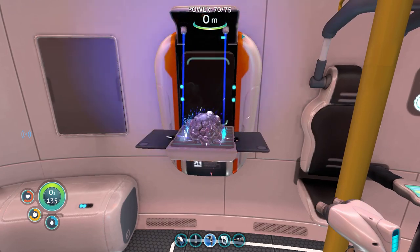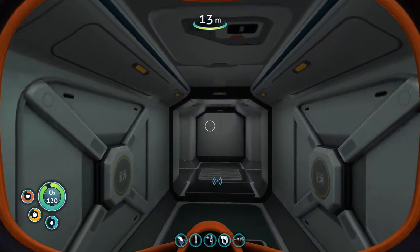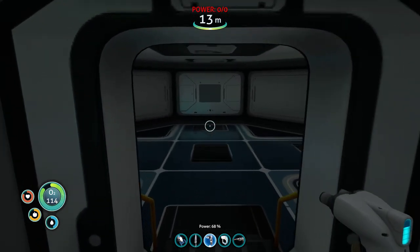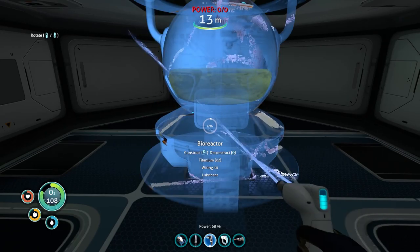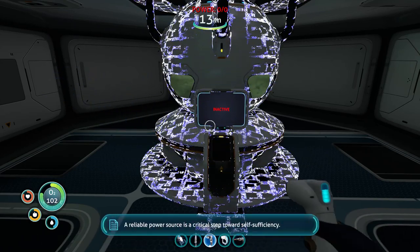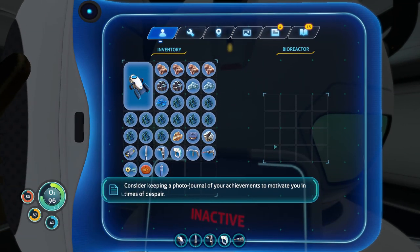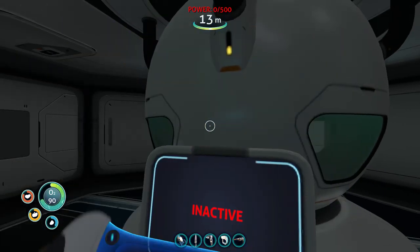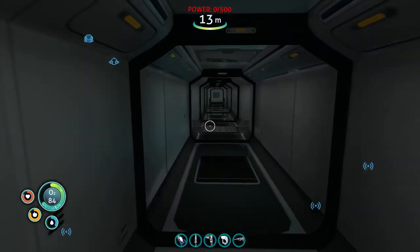We are back and I think we have enough materials to install this bioreactor. Emergency power only — oxygen production offline. I'm going to go ahead and install this hopefully pretty quickly. Let's get this going — perfect. Power source is a critical step towards self-sufficiency. I accidentally ate that peeper — I meant to put it in the bioreactor.